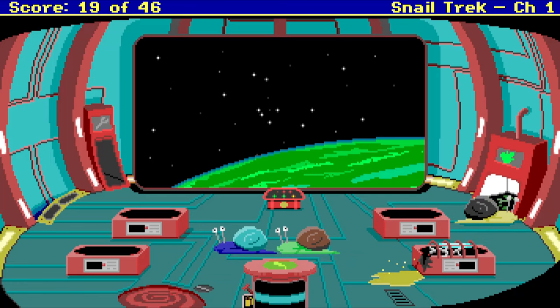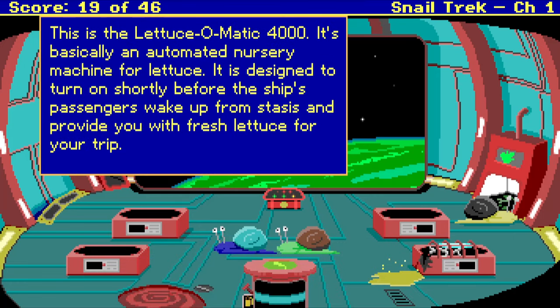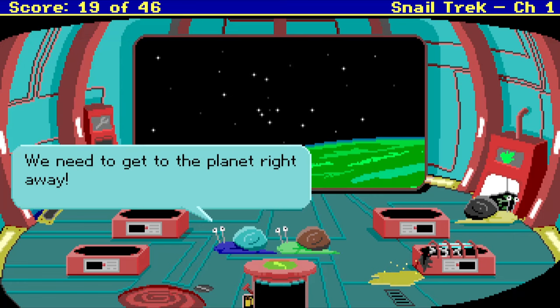Let's look at the machine. Lettuce-o-matic — it's basically an automated nursery machine for lettuce. It's designed to turn on shortly before the ship's passengers wake up from stasis and provide fresh lettuce. It looks like it's malfunctioned and has run out of water. Everything looks dry and wilted. No water, no food.